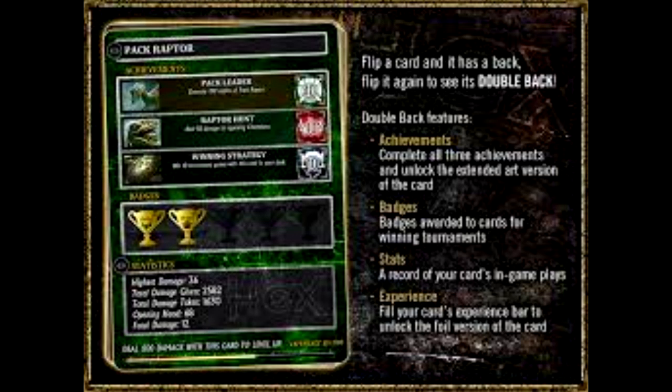And that's it for the gems, guys. Now we're looking at the double back. This is going to be a really short part, but I thought it was really cool and worth mentioning. Basically, you can flip over the card and it has the normal back like any other card, and then you can flip it over one more time and the double back feature is there. This gives achievements on the card, and basically you can keep adding on to your card. If you complete all the achievements, you unlock an extended art version of the card — that's awesome.